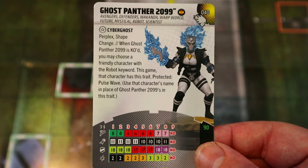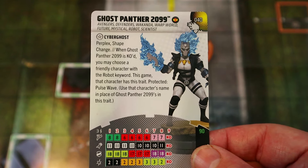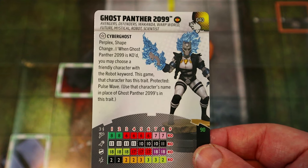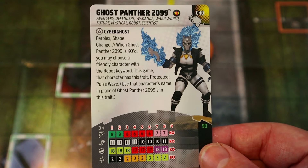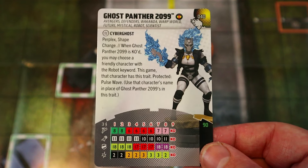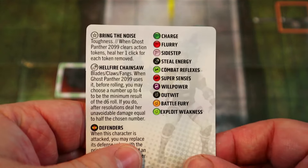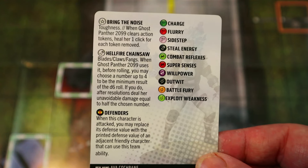She has traded Perplex and Shape Change. When Ghost Panther 2099 is KO'd you may choose a friendly character with the Robot keyword — this game that character has this trait protected from Pulse Wave and uses Ghost Panther's name in its place. Traded Perplex and Shape Change is always good. At 90 points it's a bit much, but she does have a good long eight-click dial with Charge, Combat Reflexes, and Outwit.